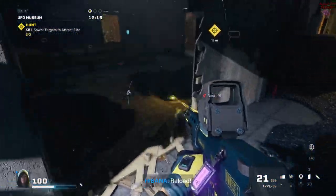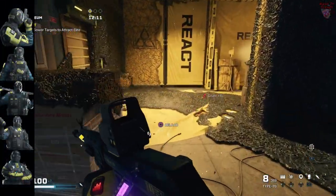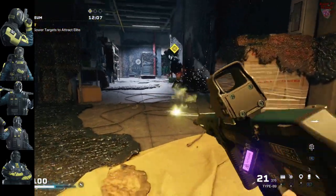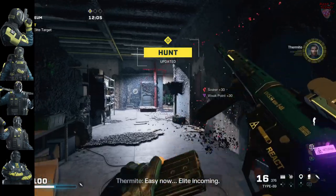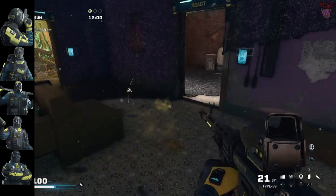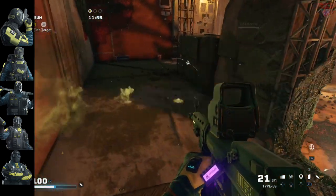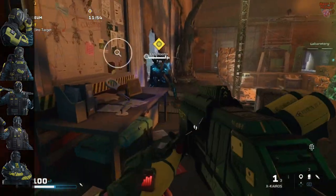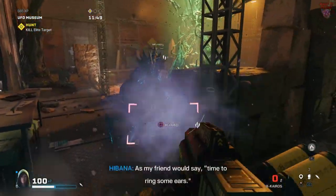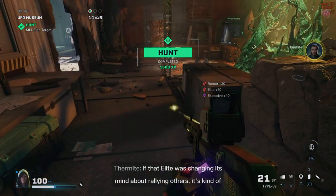The best way to complete Hunt is to stick together and quietly take down enemies until the elite spawns — the last thing you want is for the elite to attack when the map is full of active nests. Most operators work adequately, but Vigil again shines because of his ability to take down enemies silently. Lion is helpful for scanning moving enemies, and Sledge and Smoke are helpful for stunning and distracting enemies. Bring paralysis, stun, smoke, or impact grenades and an XR drone for easy tracking.